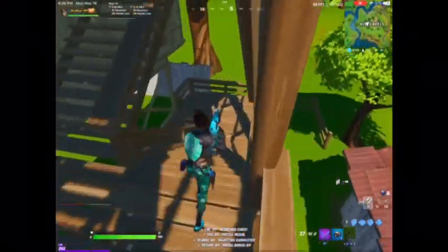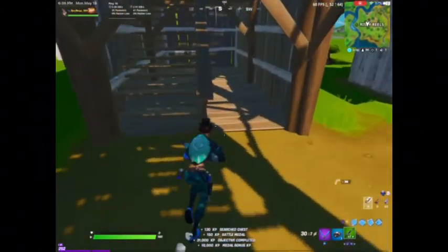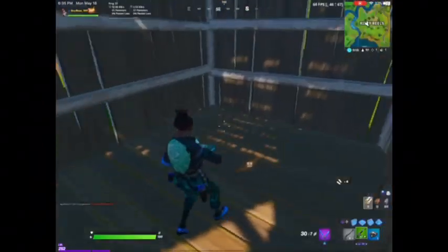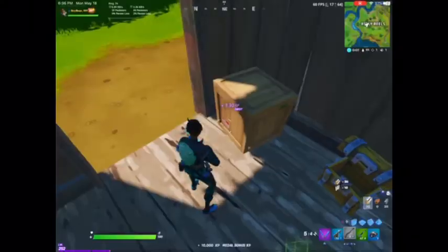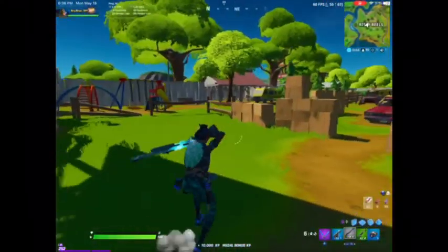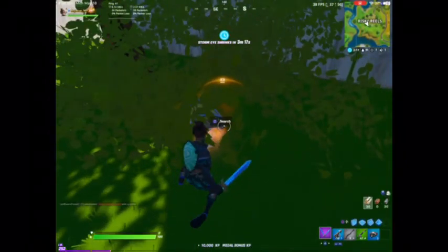Nothing good on this side either except some ammo — I guess that's good. Give me a gold pump. No? Okay, figured that might work. Sometimes you just gotta ask the chest nicely. Like, excuse me, good sir, could I have a gold pump?